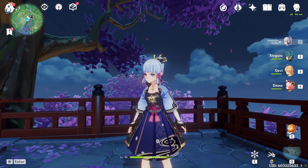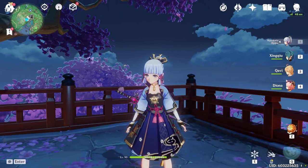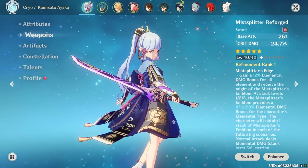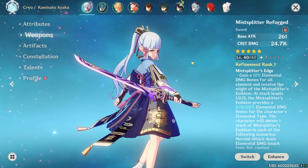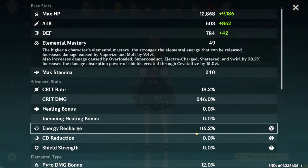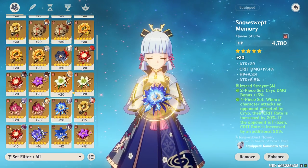Let's talk about pros and cons. The first pro: unlike Eula, Ayaka had her burst up before it came off cooldown 99% of the time, largely due to running 160% energy recharge. This brings up her second pro — flexibility. Whether you're lacking crit damage, attack percent, or energy recharge, you can adjust your weapon accordingly. This flexibility also applies to artifacts: you can sacrifice crit damage or attack percent on a piece to get higher energy recharge.